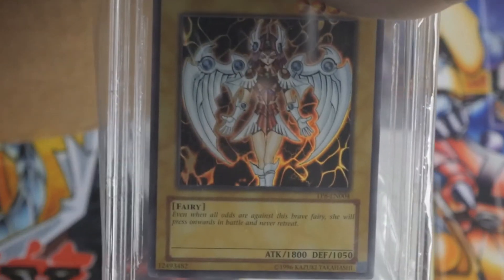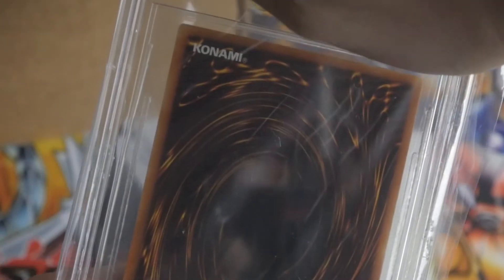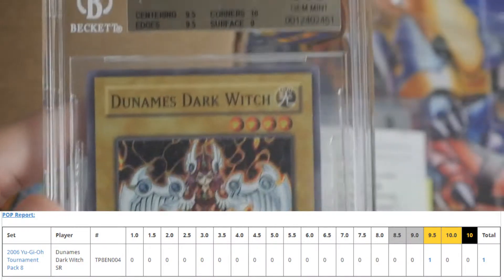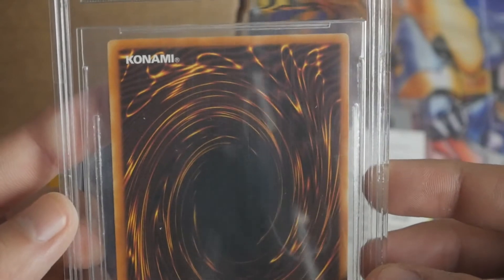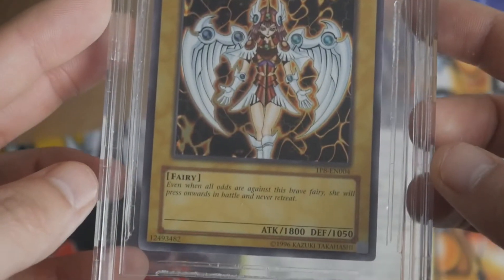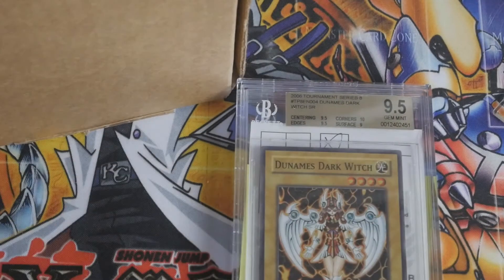Check this out. This is a pop one Tournament Pack 8 Dunamis Dark Witch. Lots of people don't even really know about this card, but this card is really really nice — really clean, pretty hard to come by. Gold labels, BAM. Check that out. 9.5 gem mint, surface got a nine. Not really sure what happened there — I honestly thought the edges were a little bit bad, but then the edges got 9.5s. I just don't really understand BGS.